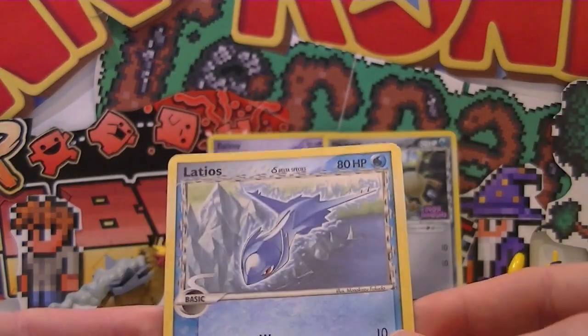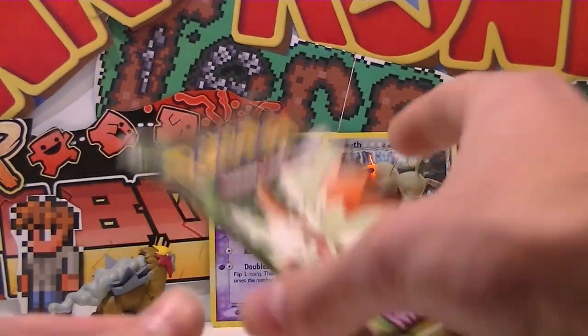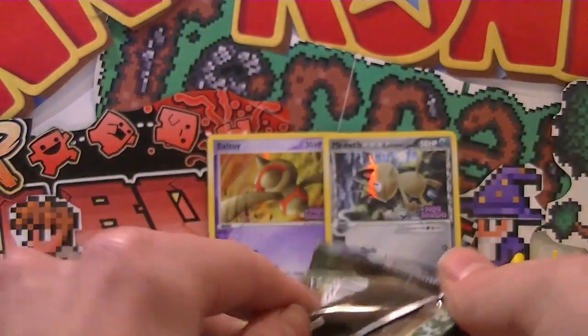And a normal Latios — we actually got quite a few of these, that's ridiculous. I thought that was pretty cool when I first got it, but it seems like there's heaps of those in the set. He's a rare, that's hell weird. We seem to get a lot of Pikachus and a lot of repeats in this.